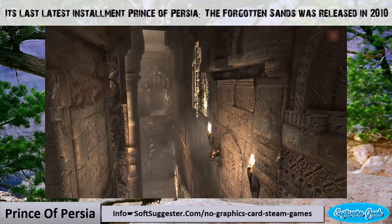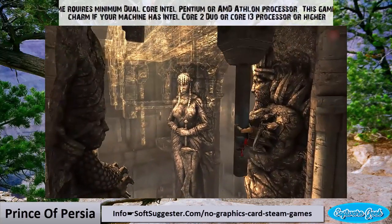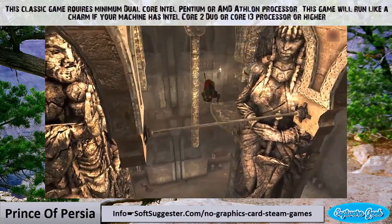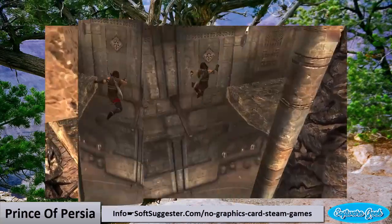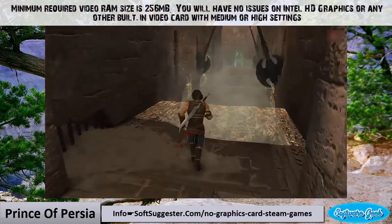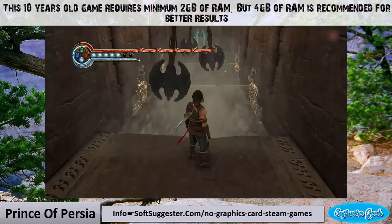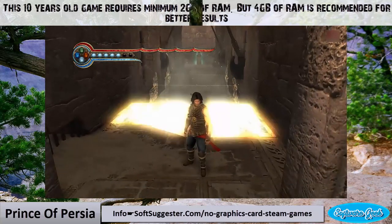The latest installment, Prince of Persia: The Forgotten Sands, was released in 2010. This classic game requires a minimum dual-core Intel Pentium or AMD Athlon processor, and will run like a charm with an Intel Core 2 Duo or Core i3 or higher. Minimum required video RAM is 256 megabytes, and you will have no issues on Intel HD graphics with medium or high settings. The game requires a minimum 2 gigabytes of RAM, but 4 gigabytes is recommended for better results.